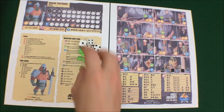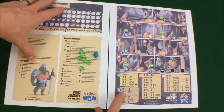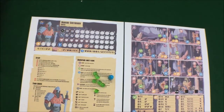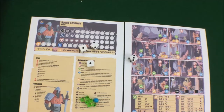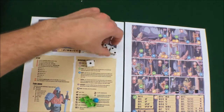So the first thing we're going to do is prepare our hero sheet. In order to do that, we're going to put our available dice here for our hero. Now at the start of the game, the first thing we do is we roll our dice to get our dice pool going. We rolled a two, a three, and two ones.